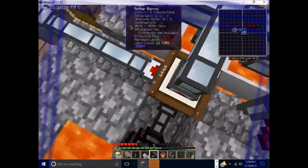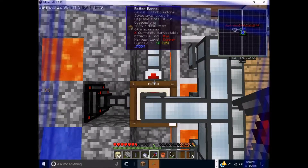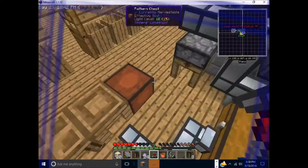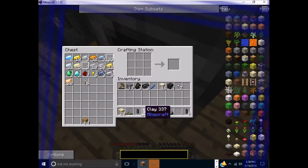We have 64 stacks of 64 cobble — wow, that is a lot. I was going to make some more grout. So there's clay, gravel, and sand.